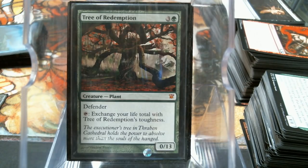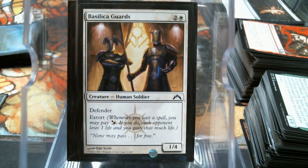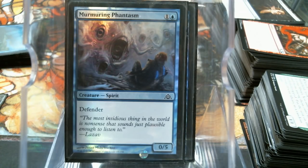This has the potential to be really cool. Monastery Flock, Basilica Guards. Ludevic's Test Subject kind of doubles here - we don't have a crazy amount of instants and sorceries. The Test Subject here - yeah, this is the 13/13 version. Still, it's two mana, it works. Murmuring Phantasm - this deck has a really low converted mana cost; I think Tapped Out said about two-and-a-half.